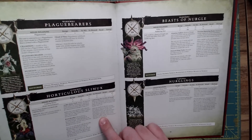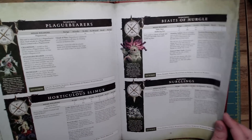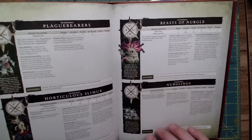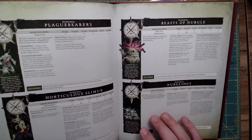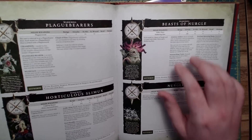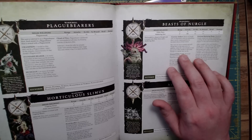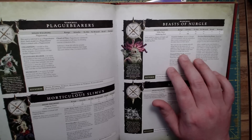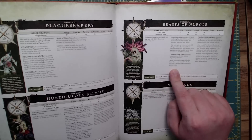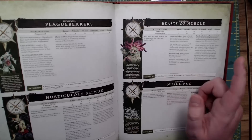Horticulous Slimux still lets you, once per battle, poop out a tree within three inches — pretty cool. The Beasts of Nurgle got some really cool stuff. They used to be this weird dumpy unit where they were aggressive but couldn't do anything — they hit like a wet pool noodle. Now he can run, retreat, and still charge later in the same turn. When this unit retreats, it can pass across other models as if it can fly. And he has a slime trail — roll a dice for each enemy unit within three inches of this unit: on a four-up it suffers a disease point. After a model finishes a charge move, roll a dice for each enemy within an inch: on a two-up it suffers D3 mortal wounds.